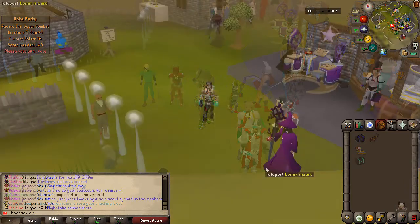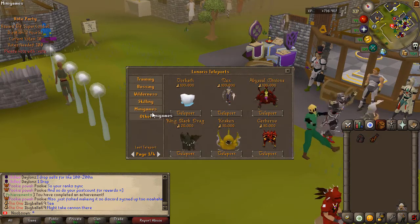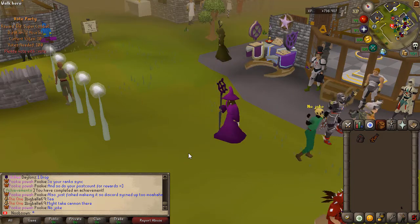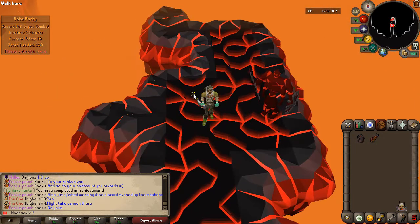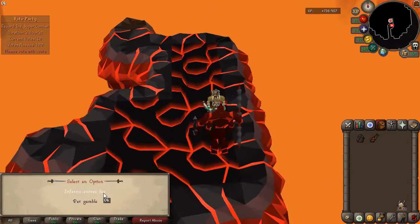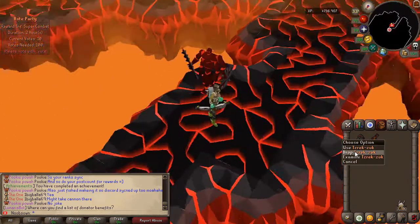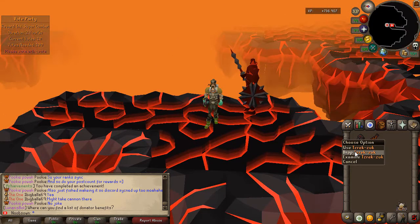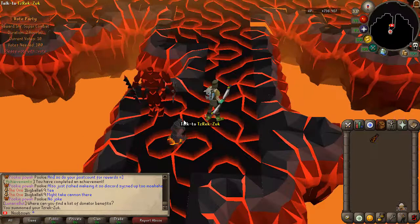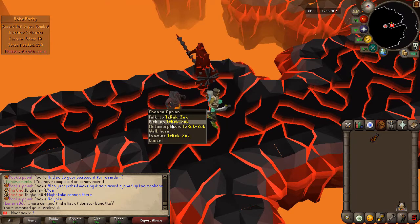Now for the Infernal Cave — if you want to go there, just talk to the Teleport Wizard, go to the Minigame section, and you'll see the Inferno right there with the sub-boss. Once you're at the cave entrance, you have to exchange a Fire Cape as the entrance fee, which costs five capes. You can also get a wonderful pet from the Infernal Caves, or gamble your Infernal Capes for a chance at the pet.